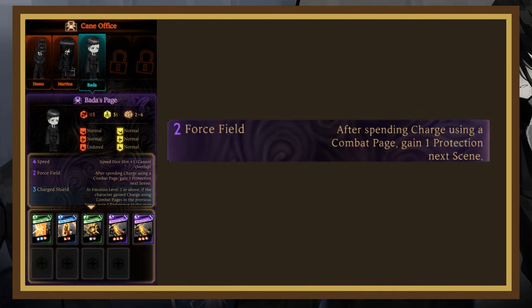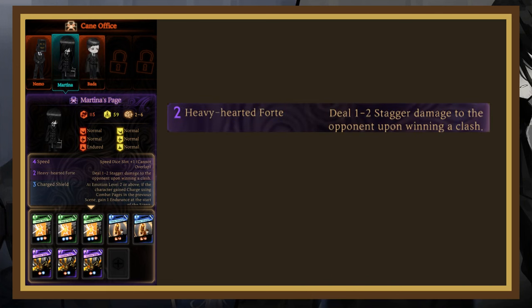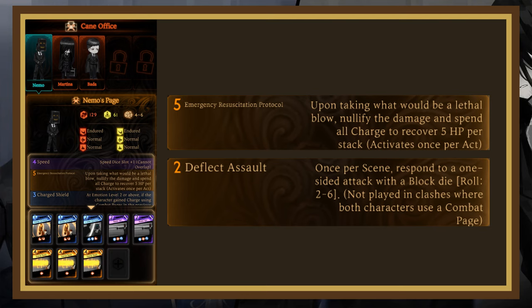Bada will also get 1 protection when he uses charge. Martina does extra stagger damage with attacks and has the Lone Fixer passive, so you shouldn't leave her for last. Nemo has a passive similar to Oscar or Kim's Unrelenting passive where once per act, if he were to take a lethal hit, instead he nullifies it and expends all charge to heal 5 HP per charge expended, to a max of 50. Notably, this won't reduce the damage he takes after it triggers, so you can still kill him on the scene it activates. Nemo also has Deflect Assault, so be careful about free-hitting him with weak dice.